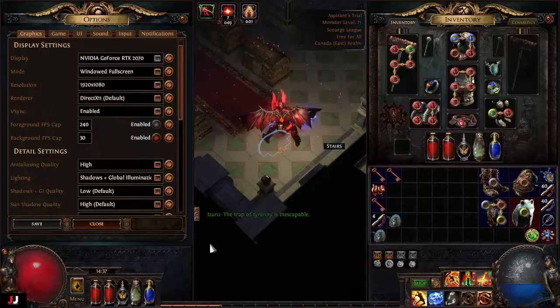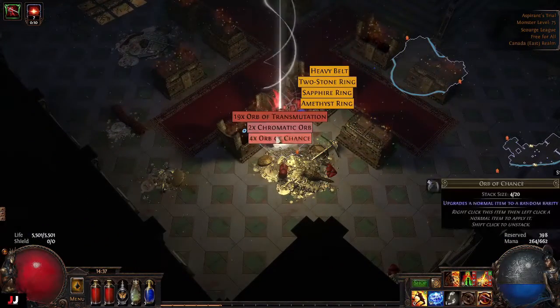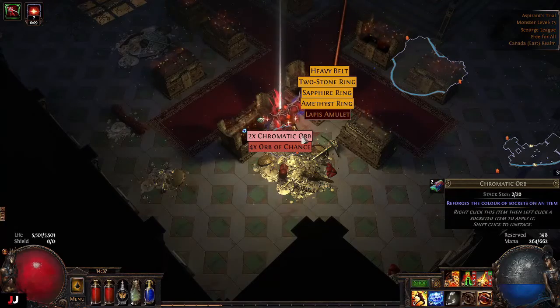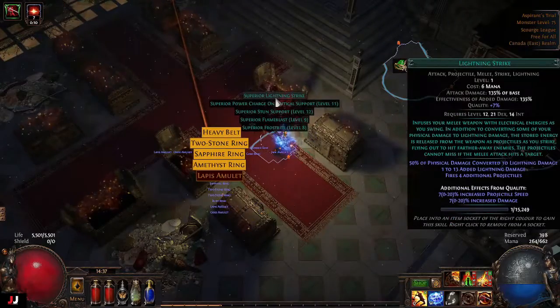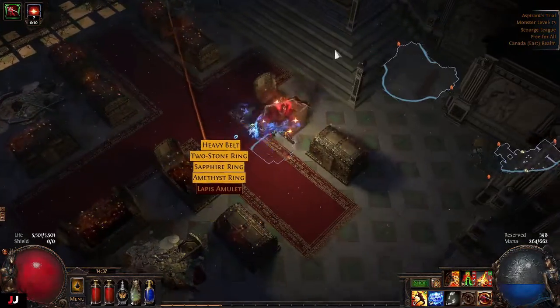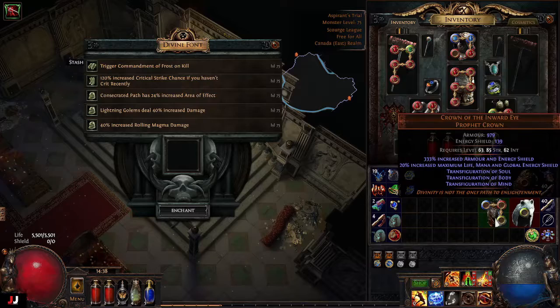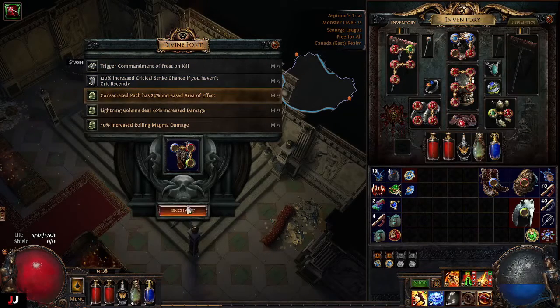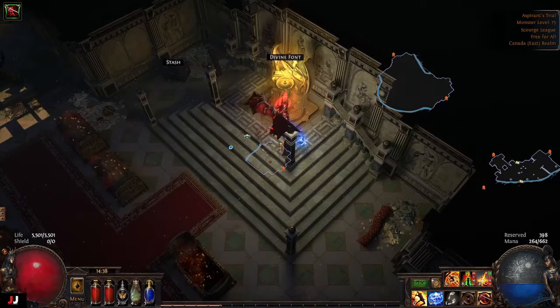Next lab. Three keys. 19 Transmute Orbs — that could be the highlight of the lab. Just got some superior gems too. Enchant time: Rolling Magma damage, Lightning Golem deals increased damage, and Concentrated Path AoE. All of these are bad again — we're off to a good start this week. We put it on here. For our loot, we made a Vaal Orb.